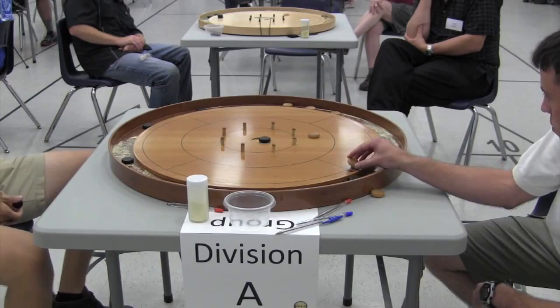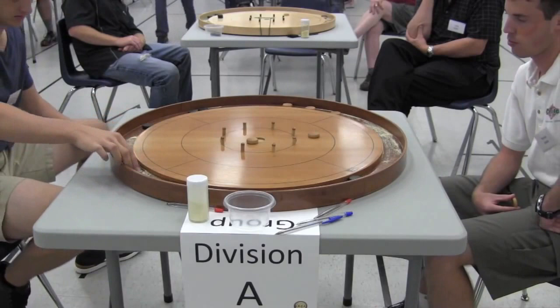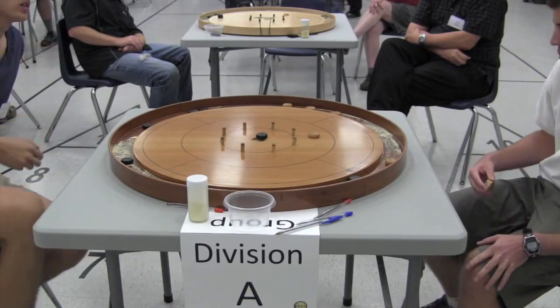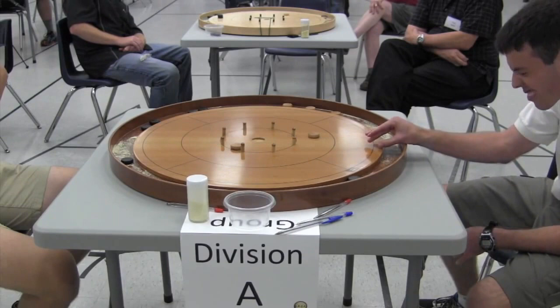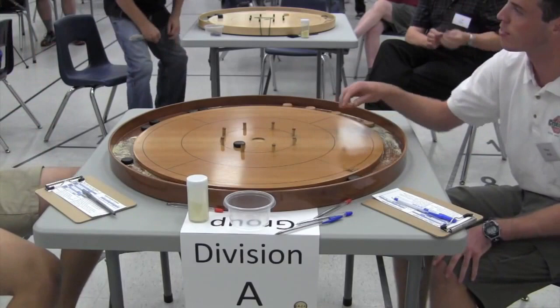Walsh attempts a cross but goes just left of the hole. Slater's options are now much clearer — he plays solid defense with options in the 10 and 15, going for the 20 but just missing. Walsh really needs to convert but his own disc makes it more difficult. He has to hit through a tight gap and misses it by a fair bit. Justin Slater takes out into the 15 for the win. Justin Slater wins 5-3 in game two to claim his third consecutive Belleville Crokinole Challenge title. Thanks for watching Crokinole Center.